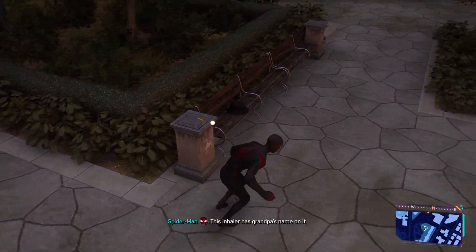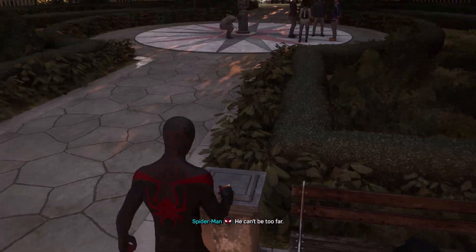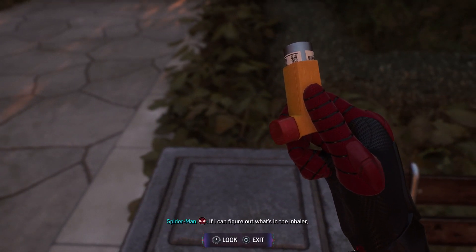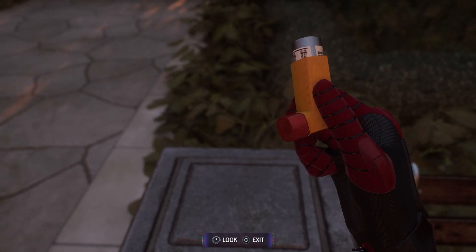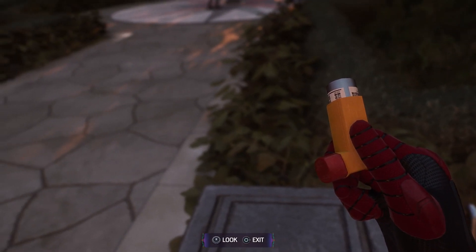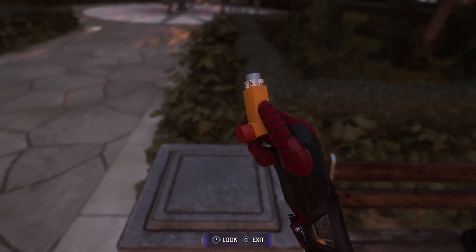This inhaler has grandpa's name on it — he can't be too far. That's his hat. If I can figure out what's in the inhaler, I could probably create a trail leading to grandpa. Of course — we're just geniuses or something.